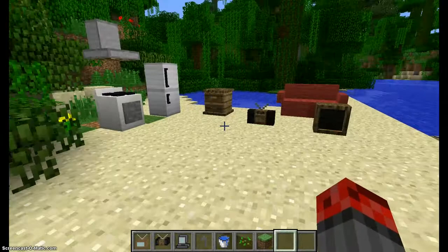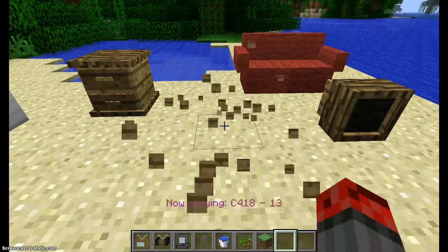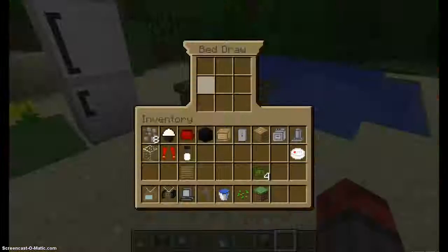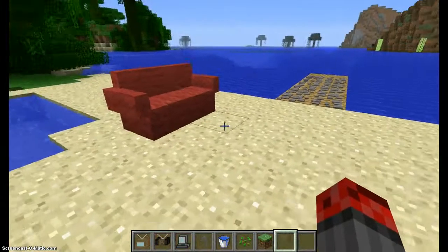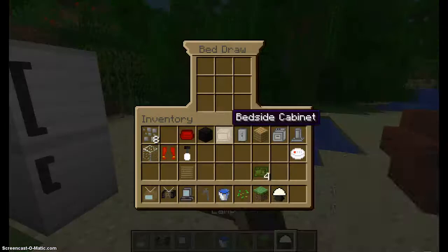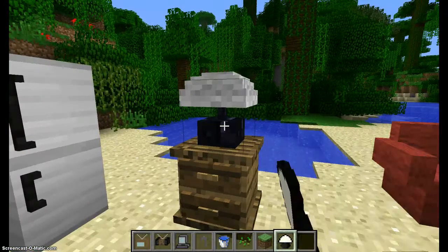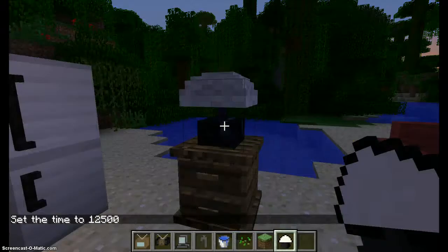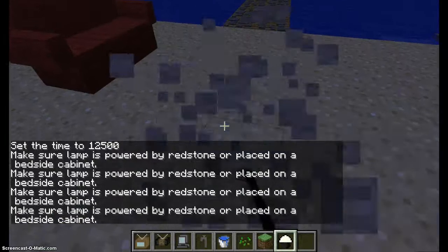Hello guys, welcome back. And if you can hear that music, that's the stereo active — told you I'm not lying. The TV has three channels, but none of them are ever good. Now, for the lamp — you put a lamp on, and if you shift and click it, see how it's dark but now it's getting light back there. Make sure a lamp is powered by redstone or placed on a bedside cabinet.